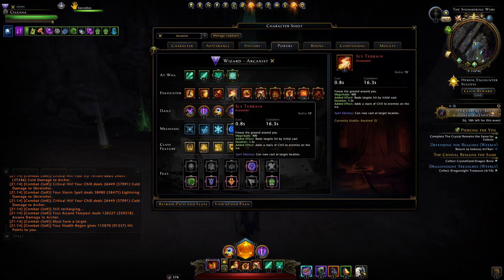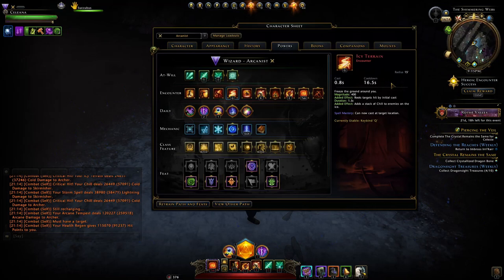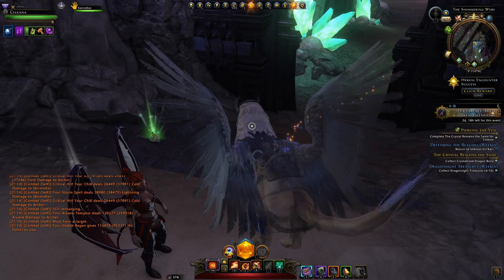Icy Terrain is the first encounter I use. The main reason is it puts ice on the area around you and damages any enemy within it. Unfortunately it's not that big of an area, but combined with Snap Freeze you're dealing quite a lot of damage over time. You want to combine it with Iced Lightning so you have chill on everything, so your next powers deal additional damage — for example Lightning Bolt, which I generally save till last.